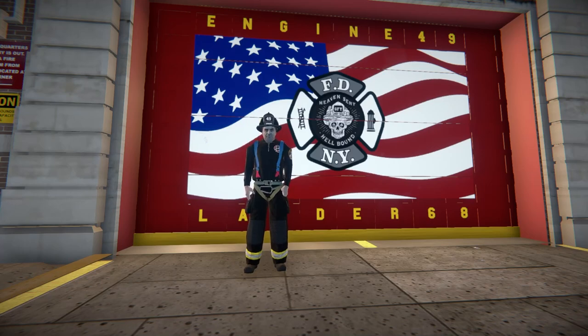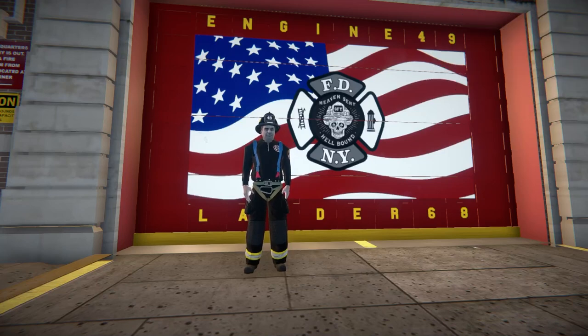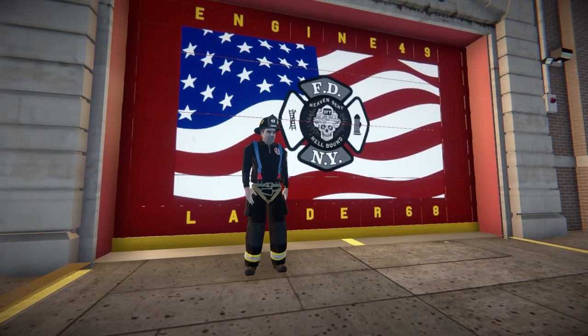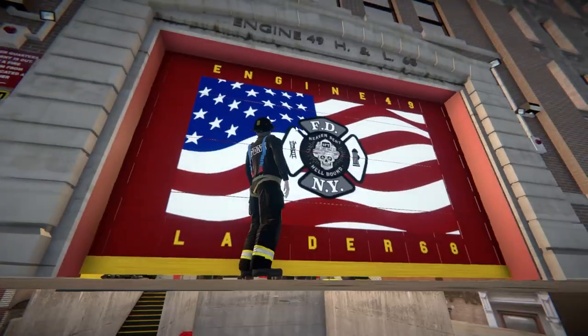I think it's always been a broken map. Run Engine 49 standing in front of this absolutely gorgeous roll-up door. I never noticed this before, honestly. I never have, because if I have, I don't remember it. Heaven Sent Hellbound — you can't get any more badass than that, right? Like, that is really super cool.